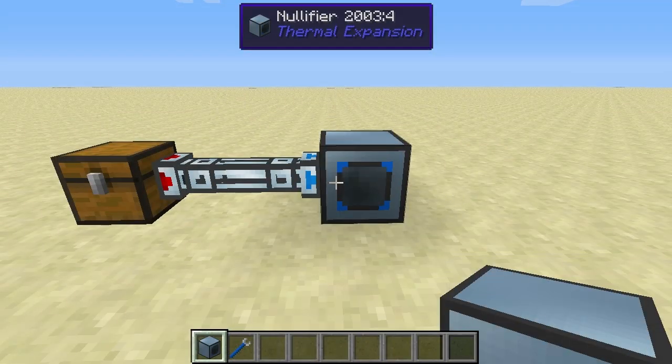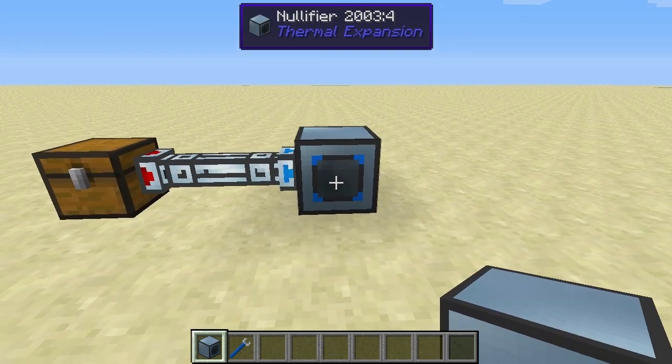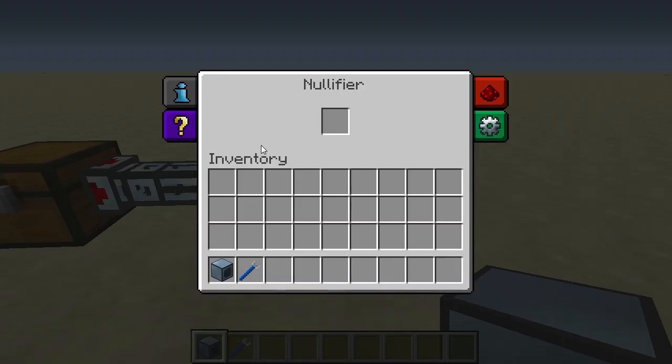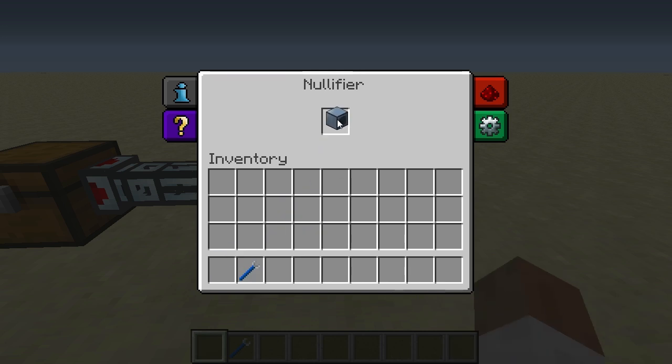So I have a little setup here with the nullifier. I want to show you what the nullifier itself does. It has a very simple interface — just one single slot. I'll just throw this item in there and it vanishes.